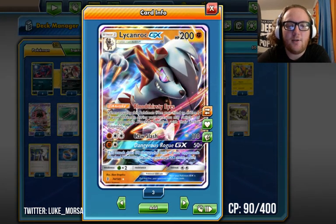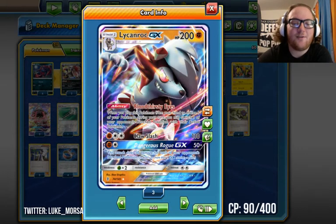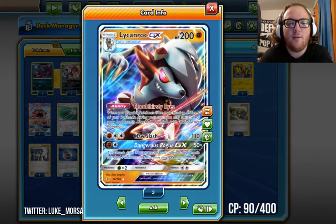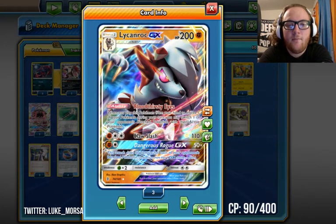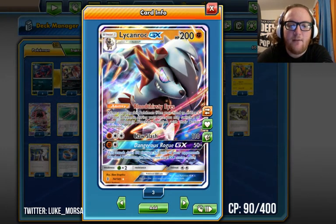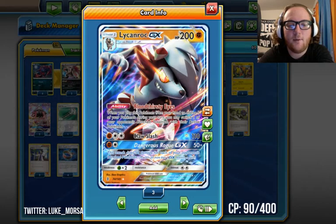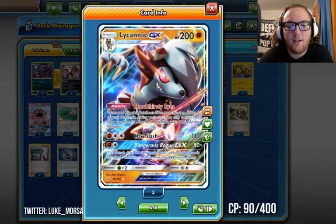We run four Rockruff to consistently evolve and use Lycanroc GX's ability Bloodthirsty Eyes — similar to Luxray Level X's Bright Look. When you play Lycanroc GX from your hand to evolve, you may switch one of your opponent's benched Pokémon with their active. So it's giving you a free Guzma effect when you evolve, without having to use Guzma as your supporter. We also have Claw Slash for a Fighting and DCE, which does 110. And Dangerous Rogue GX for a Fighting and a Colorless does 50 damage for each of your opponent's benched Pokémon — 200 with 4 benched, 250 with 5 benched — a great one-hit KO tool.